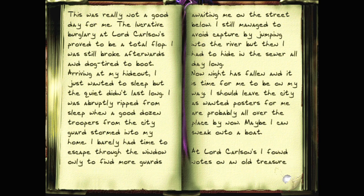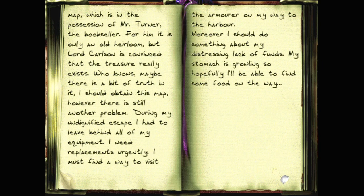Maybe I can sneak onto a boat. At Lord Carlson's I found notes on an old treasure map, which is in the possession of Mr. Turner, the bookseller. For him it is only an old heirloom, but Lord Carlson is convinced that the treasure really exists. Who knows, maybe there's a bit of truth in it. I should obtain this map. However, there's still another problem - during my undignified escape I had to leave behind all of my equipment. I need replacements urgently. I must find a way to visit the armourer on my way to the harbour. Moreover, I should do something about my distressing lack of funds. My stomach is growling, so hopefully I'll be able to find some food on the way.